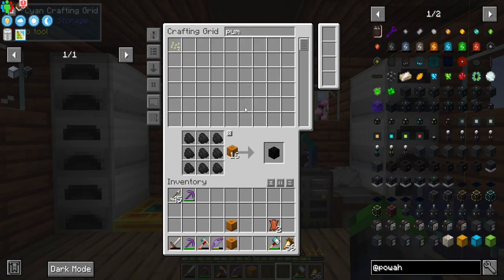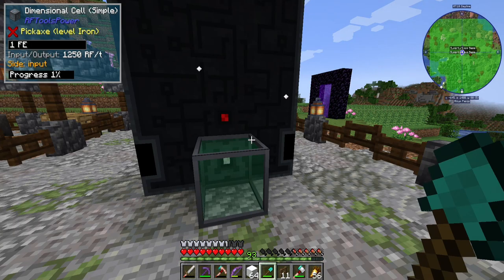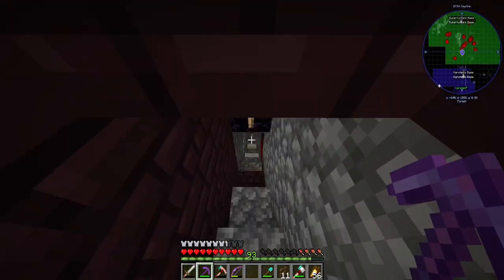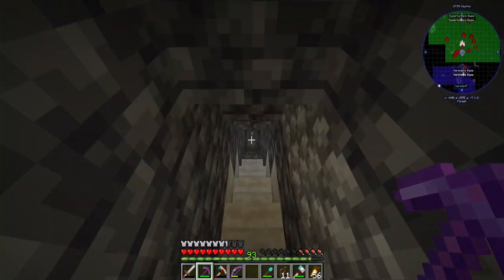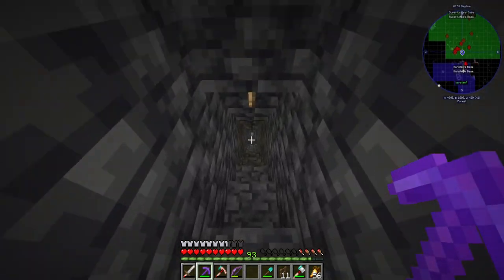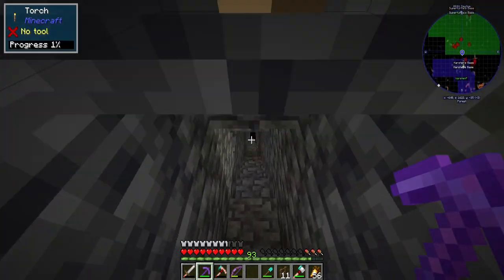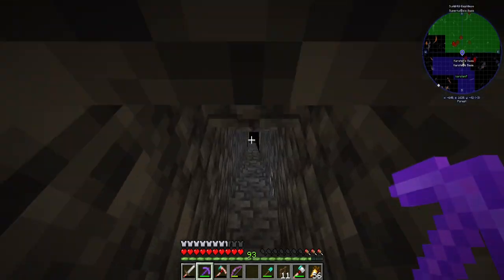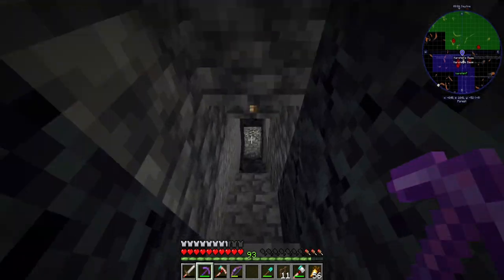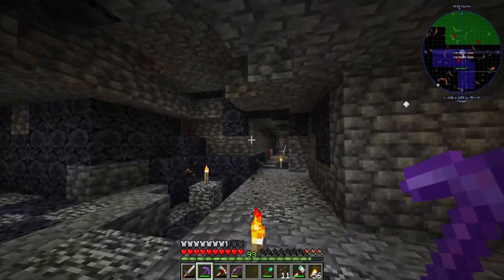Snow blocks are going to be our friend. Do we have any pumpkins? We do, so I can make a snow golem and we can start to generate that a little bit. I'm gonna do that real quick — it's not gonna take too long to get a snow golem. If you guys can hear me — I was just speaking into my water bottle and not into the microphone. That's really embarrassing. My microphone was over to the right, I had my water bottle in front of me and I thought that was the microphone and I was speaking into it. I'm so sorry!